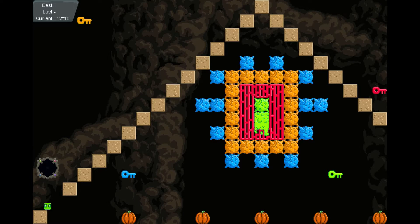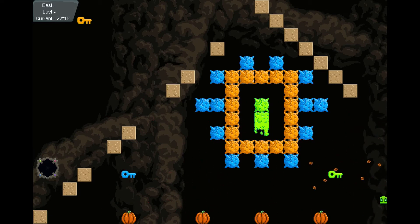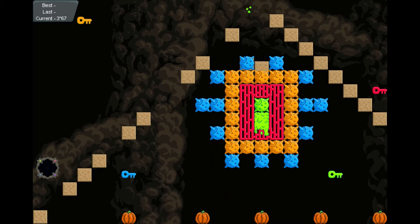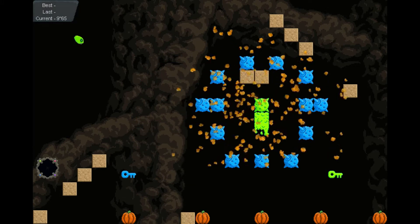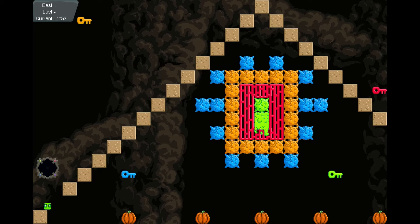Okay, we gotta get to the middle. We got spikes, we got pumpkins. Looks like all we have to do is really get red, and then we can get either blue... no, we need... all we really need is red and orange, and then maybe we can get in there.